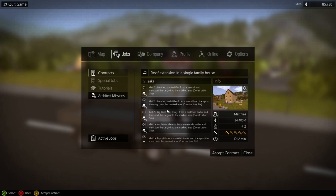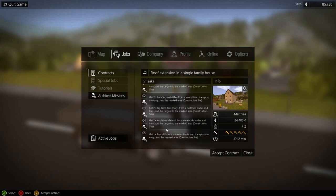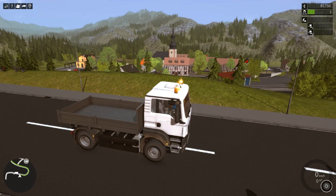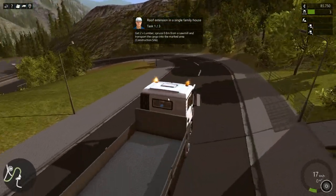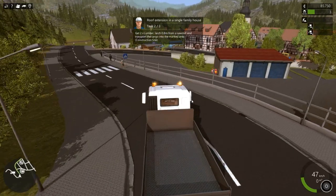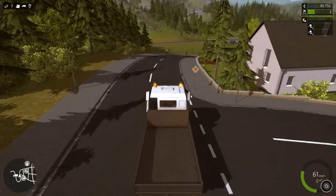So let's go with the roof extension in a single-family house. We've got five tasks which seem mainly to be carrying different things around. We've got 12 minutes to do it in — I'm not quite sure if we're gonna be able to do that, but we'll have a try. What we've got to do is get two lumber spruce 80 centimeters from a sawmill and transport the cargo into the marked area. So two lumber from the sawmill — I guess we can do that, maybe all in one go. Accepting the mission now.